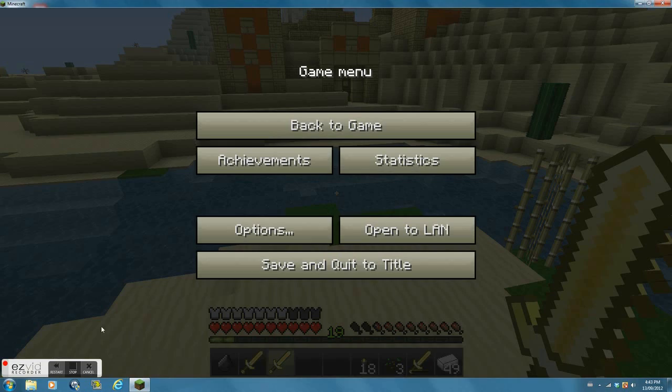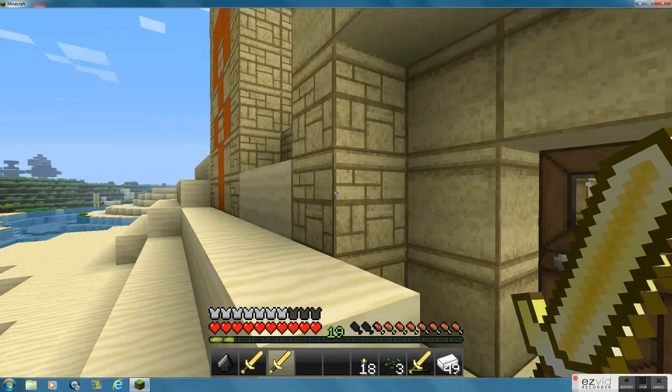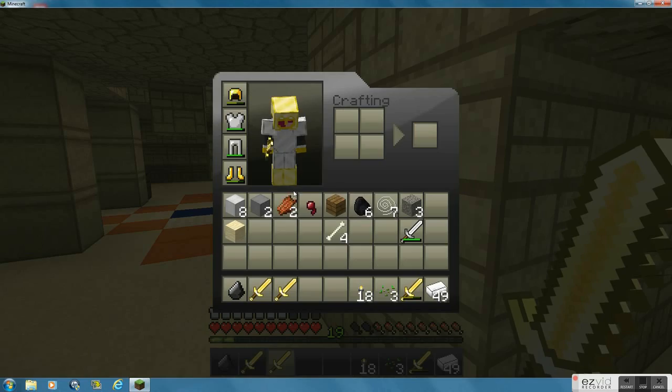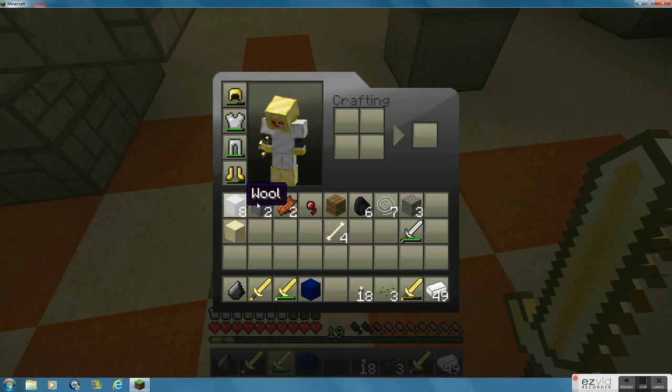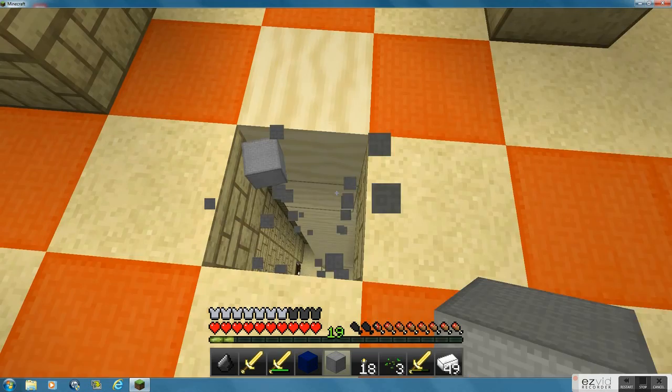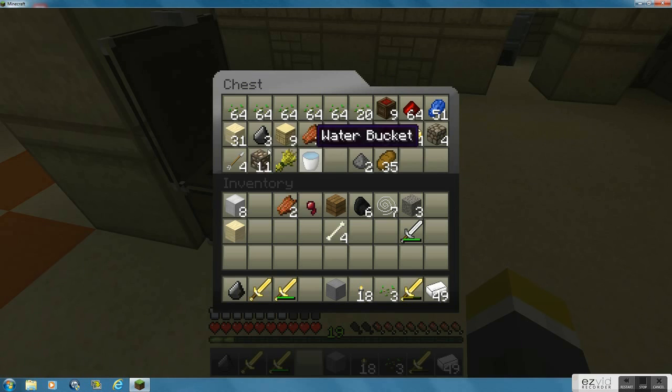There were three diamonds in there that I was able to find. I think there were actually four diamonds in the chest below here, and I found three diamonds. This is all the supplies I've gathered so far. I took all the TNT from down there, so now I have nine TNT. There's all the seeds I got, and I made a bunch of bread. I made a diamond pickaxe.